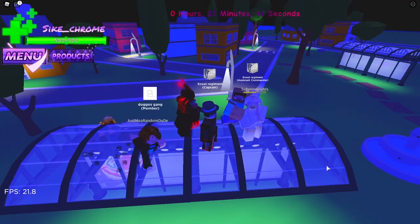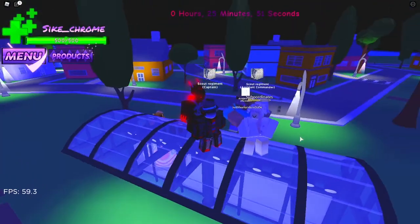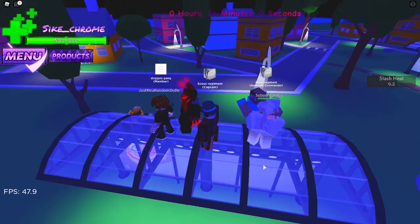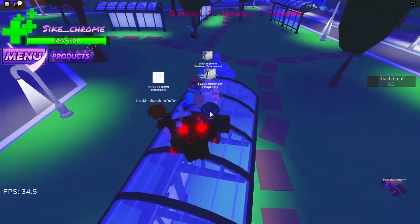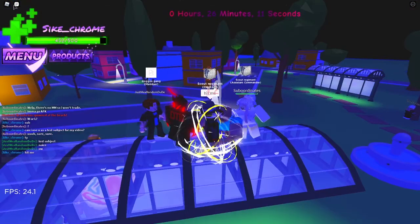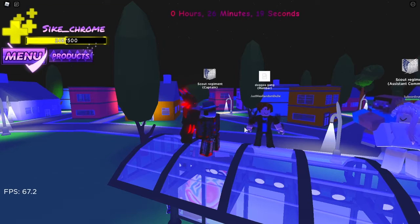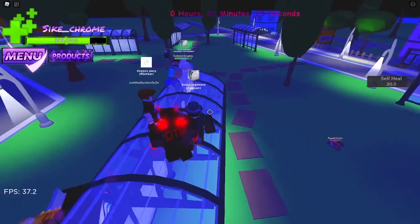The next ability is Heal. Press the Y key and it heals 33% of the other person's total health. You can also do a self heal, which also does 33% of a heal. The self heal is the B key — hold B down and press the Y key, and it healed me 33.3% of my health.